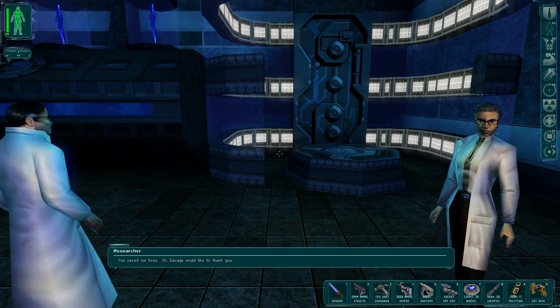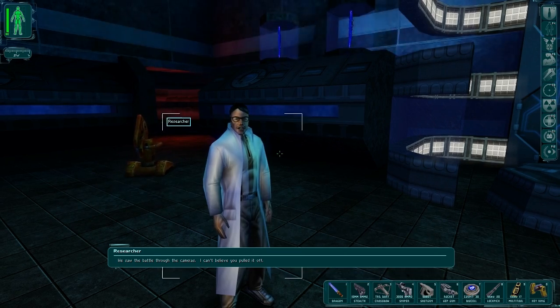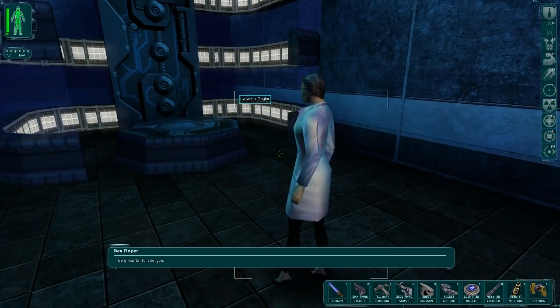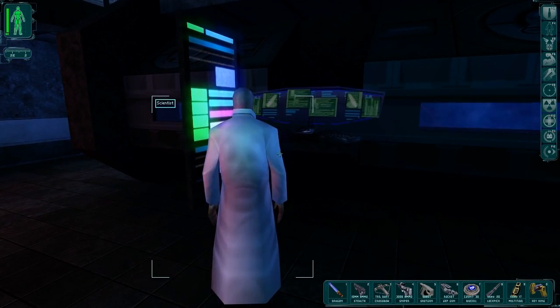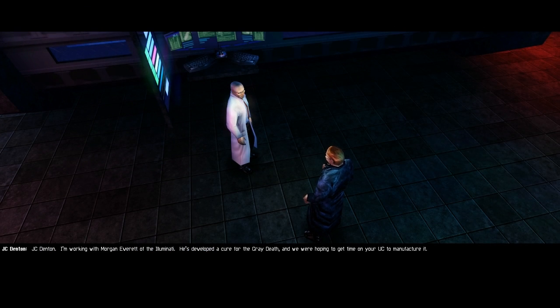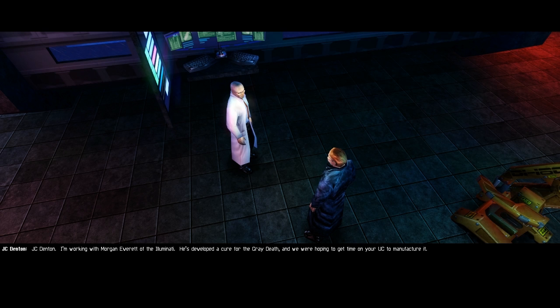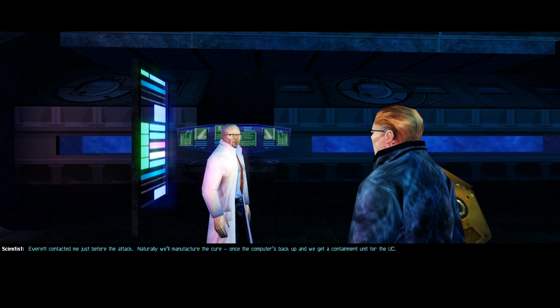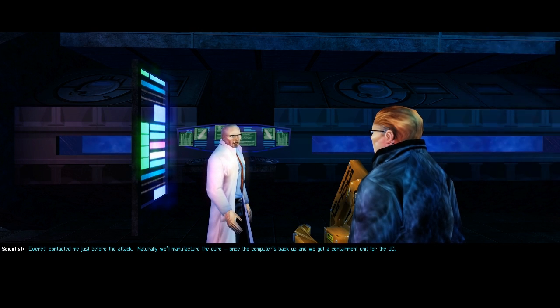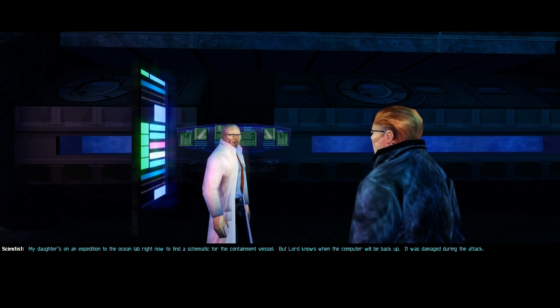You saved our lives. Dr. Savage would like to thank you — we saw the battle through the cameras, I can't believe you pulled it off. I'm Dr. Savage. We were close to surrendering when you landed. J.C. Denton — I'm working with Morgan Everett of the Illuminati. He's developed a cure for the Great Death, and we were hoping to get time on your UC to manufacture it. Everett contacted me just before the attack. We'll manufacture the cure — once the computer's back up, then we get a containment unit for the UC. How close are you to being operational? My daughter's on an expedition to the Ocean Lab right now to find a schematic for the containment vessel, but the computer was damaged during the attack. I'll look at it.